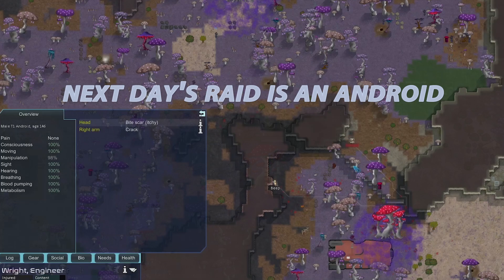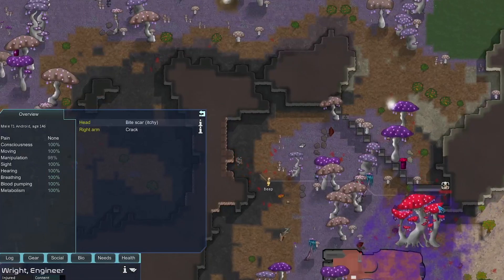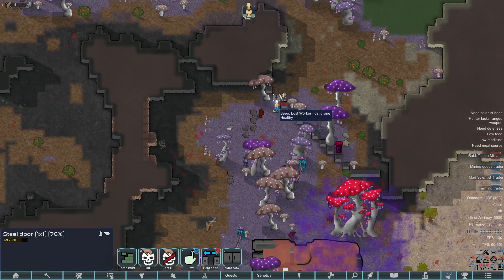Androids can take damage from the mushrooms but they're immune to the toxic, so this is going to be kind of brutal. Tier one androids are really slow though, so it'll be very easy to kite. It's going to be pretty annoying kiting this thing around for quite a while, but we're at least getting construction skill from repairing.